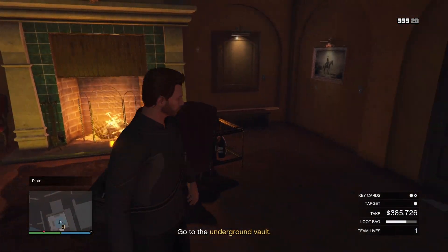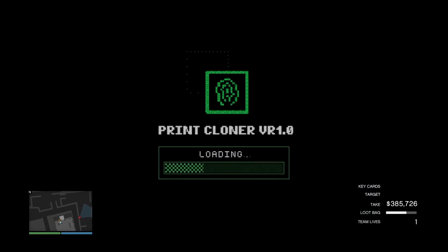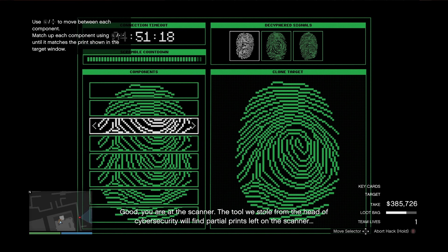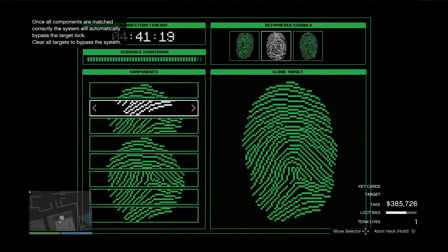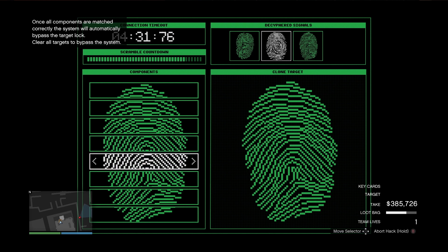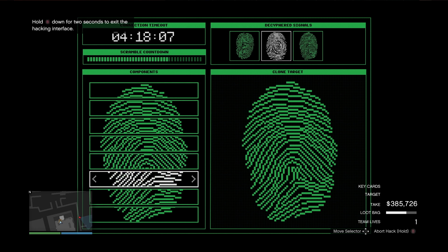If you get any paintings up here make sure you take them if you didn't get a full bag of gold. After that you're going to want to do the fingerprints. The easy way is: at the very top find the first bit of the fingerprint, then the next one down you count one along. The fingerprint is number one at the very tip, next one you go to the very top and one along, then the very top and two along, then the very top and three along.